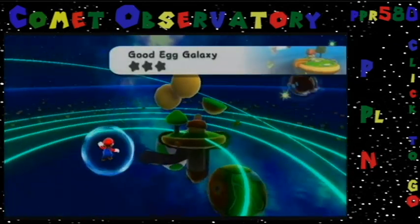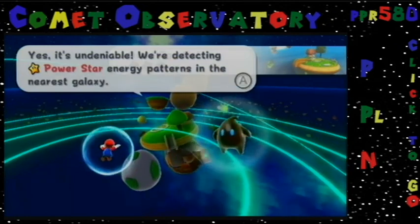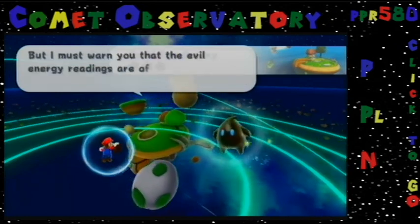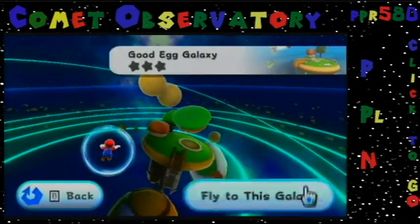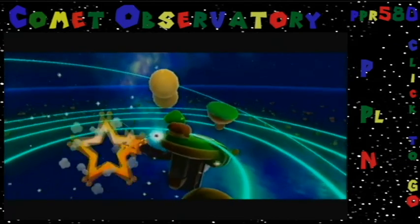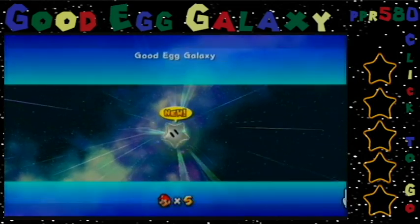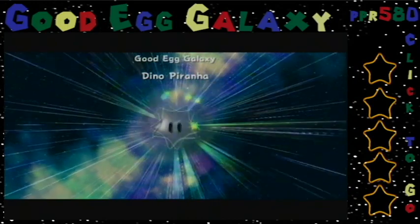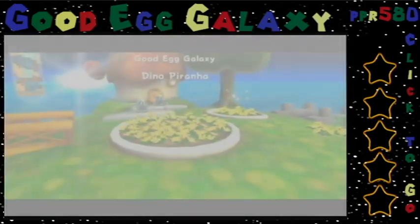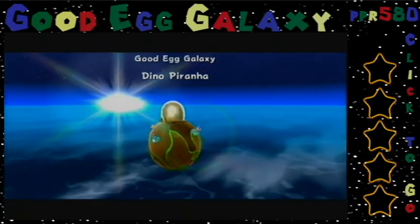This is Good Egg Galaxy. We're detecting power star energy patterns in the nearest galaxy, but I must warn you that evil energy readings are off the charts — please be careful. Doesn't really matter that it may be dangerous. I'm Mario. I face dangerous trouble for breakfast. Before breakfast? Line of piranha plants. We are already going to piranhas and dinosaurs in the first freaking mission.